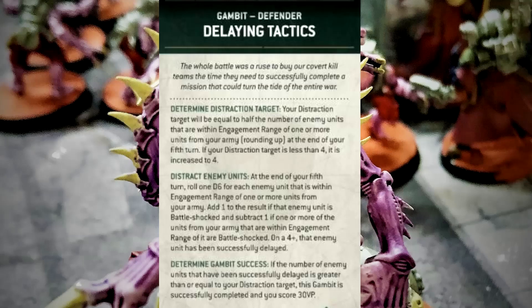At the end of your fifth turn, you're going to roll a D6 for each enemy unit within engagement range of one or more of your units, and you get to add one to that roll. You're looking for a four-plus. You're going to add one if the enemy unit is battle-shocked, and subtract one if one or more of your units in that engagement are battle-shocked. So if you're battle-shocked you're doing it on fives, if your enemy's battle-shocked you're doing it on threes, and if nobody's battle-shocked you're doing it on fours.